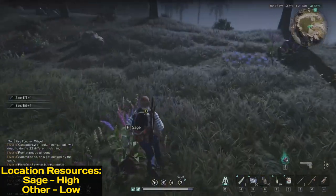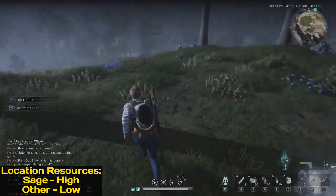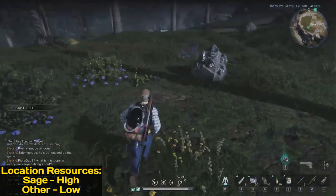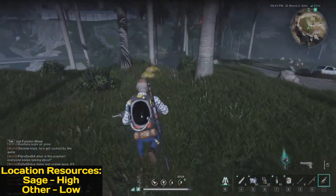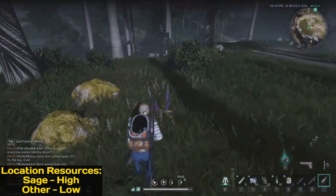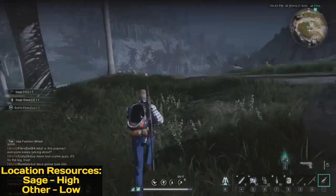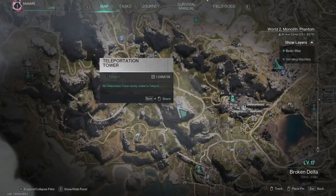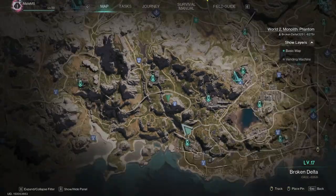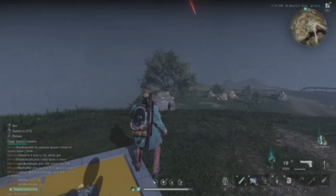Continuing to count: seven, eight, nine, ten, eleven, twelve, thirteen, fourteen — and a few more here — fifteen, sixteen, seventeen, eighteen. So around twenty sage in this spot. On the map it's this mountain right here. Let's jump to another location.